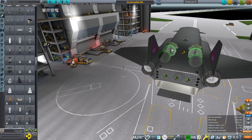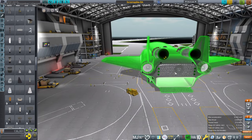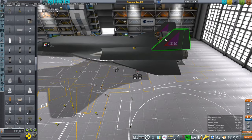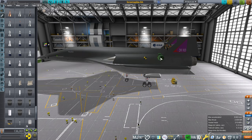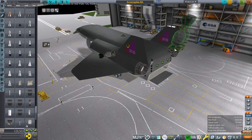Hello everyone, welcome back to Realism Overhaul sandbox in Kerbal Space Program 1.12. Pondering my aerospike scramjet spaceplane, I realized that it might be possible to replace the aerospikes with nuclear engines. Here we have the Nerva ones, but they're really too big and don't provide enough thrust. So I saw these SNTP engines, which I think are particle bed nuclear reactors.